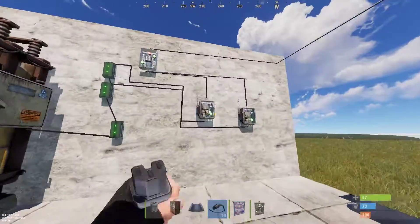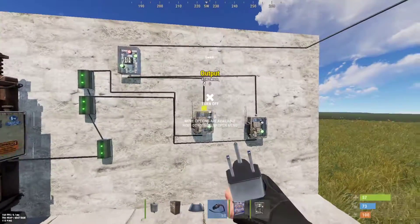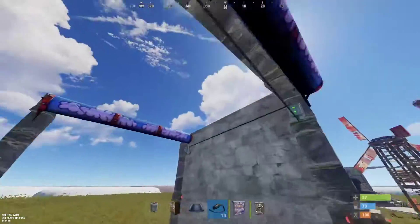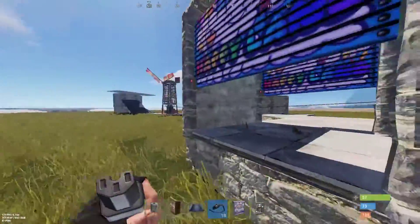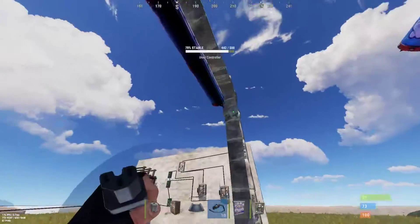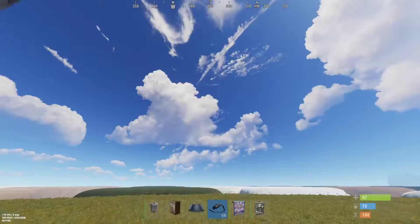The idea behind this setup is that you would place one switch in your innermost core of your base and one in the exit, so that when you log on you can open all the doors without having to open each one of them individually, and close all of them from the exit switch. This eliminates the annoying task of having to open and close each garage door individually when entering and exiting your base.